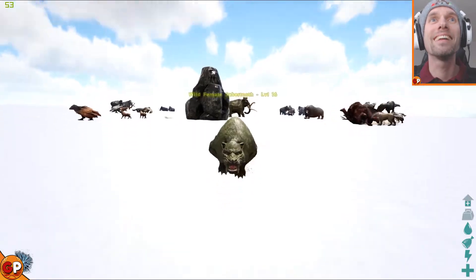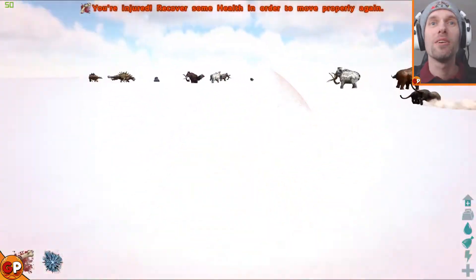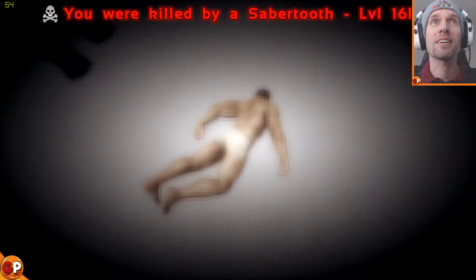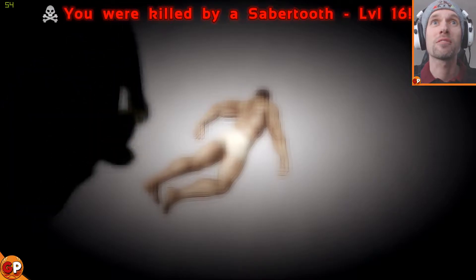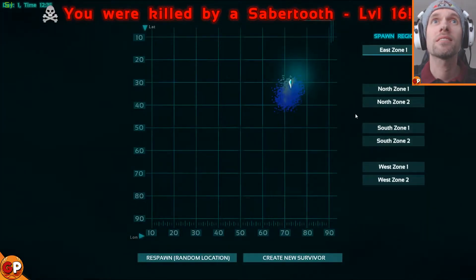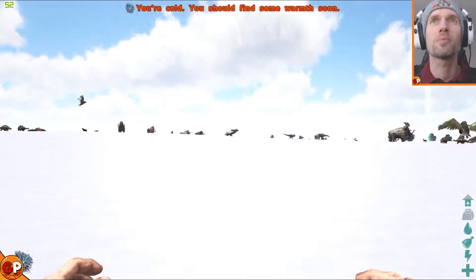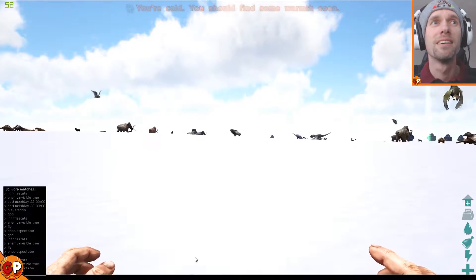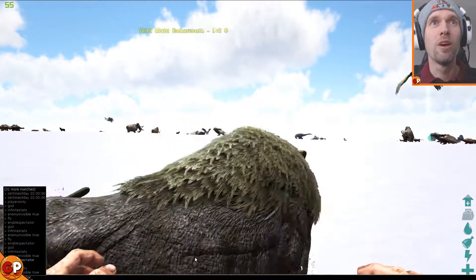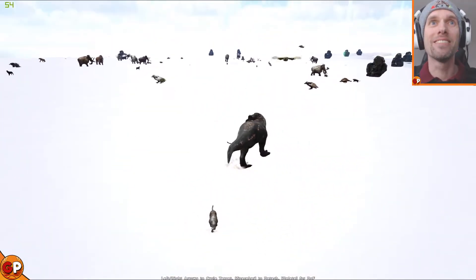Oh man, I'm gonna have to use some cheats on this I think, just so that I can actually get a look around. East north zone one - I don't think it really matters because it's all one piece of land. Okay, there we go. Oh that was close - that direwolf wanted me and the Rex.